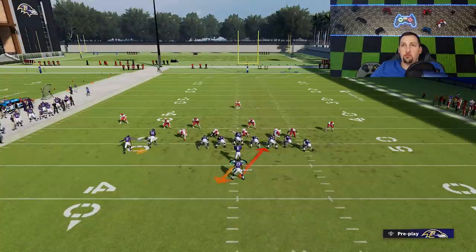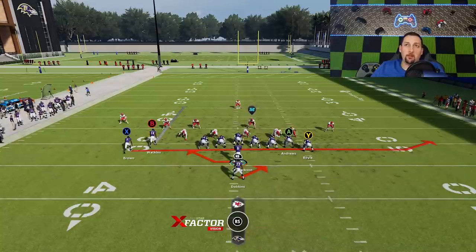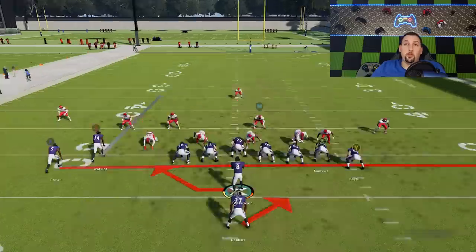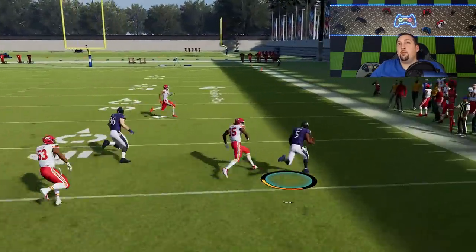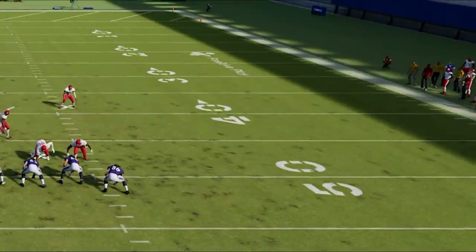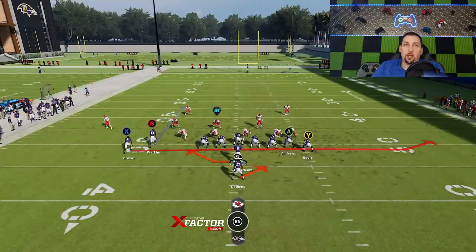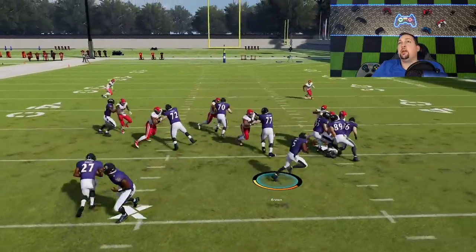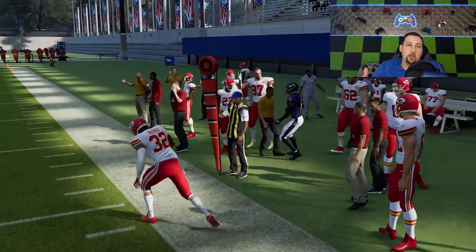When it comes to running the Jet Pass Fake Zone, cover three and man coverage are the best looks. The only time I run this play is when there's no cornerback outside of the tight ends — I'm very selective. This looks like a cover three; that cornerback will drop back immediately, giving me an opportunity to turn up the field and get close to 15 yards. This is the type of look I'm talking about — no cornerback, it's no man's land. Anytime I see that, I immediately go to this play and get it to my 97-speed guy on a full sprint to the edge.